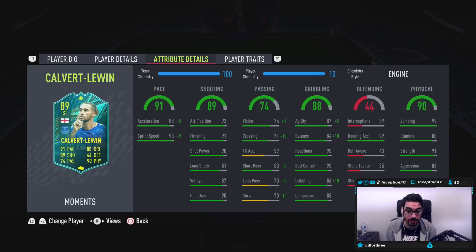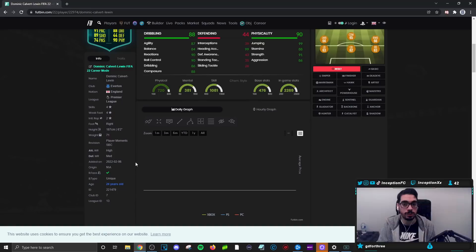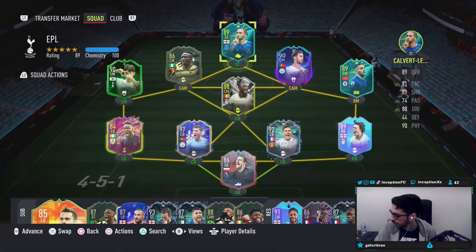Base card stats for passing is okay, but when we give him the engine, we improve it quite a bit. Dribbling for this card is going to be good for the balance, agility, and dribbling because of the engine chemistry style. We have to test it out for base card stats because sometimes that plays more of an effect, but he does have that unique body type. And last but not least, he has very good physical stats — 91 for strength with 86 for aggression.